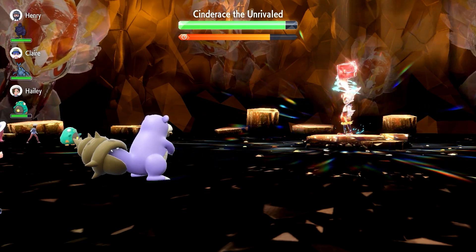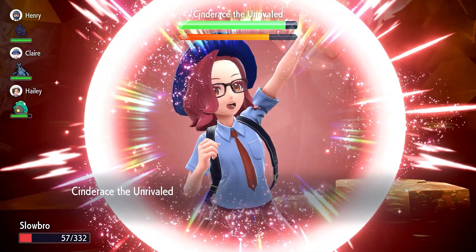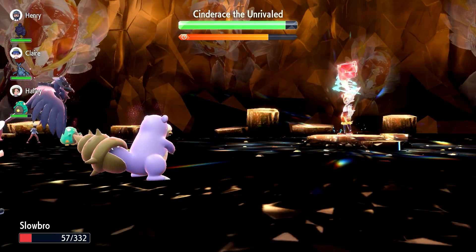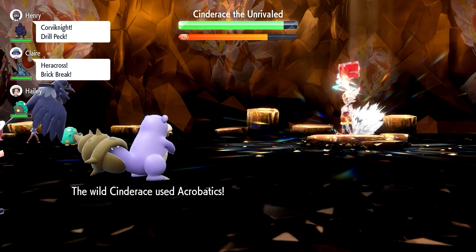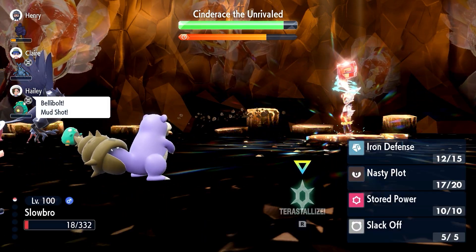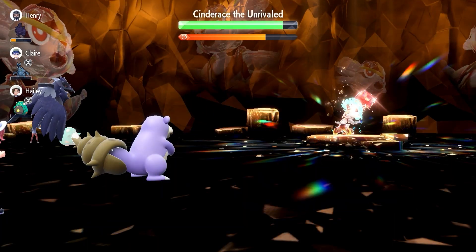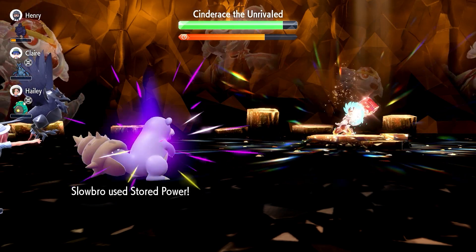In this instance, I used a cheer to increase your special attack a bit more, since Cinderace did not put up its shield yet. Then just keep using Stored Power until you defeat it.